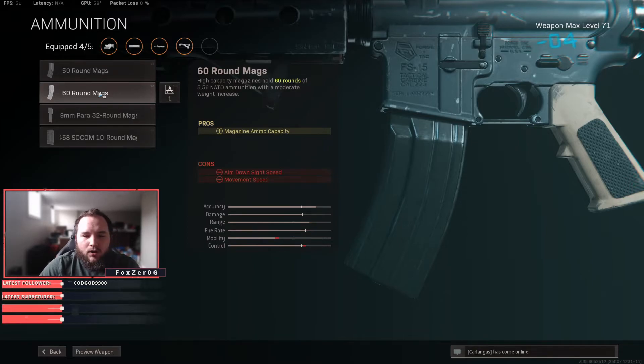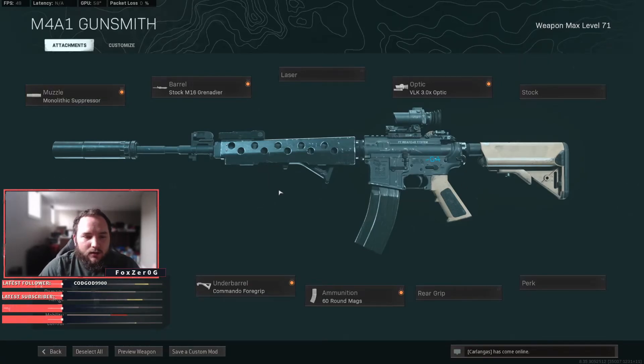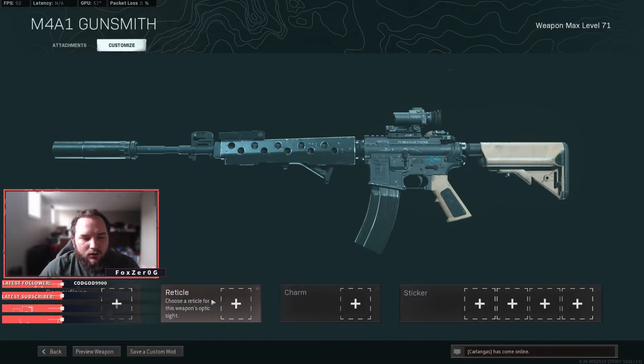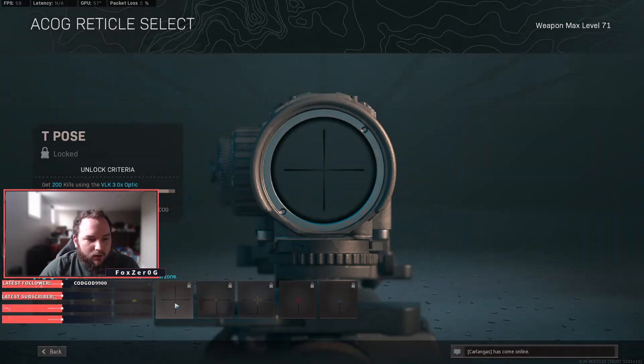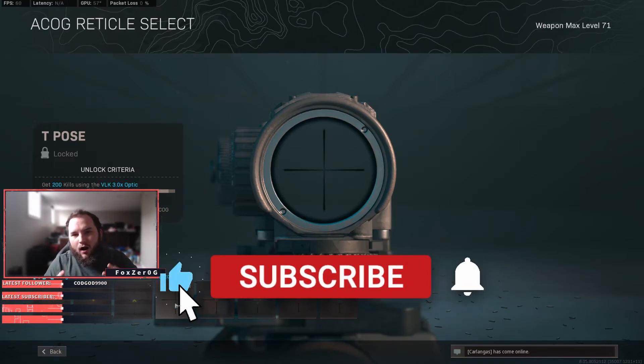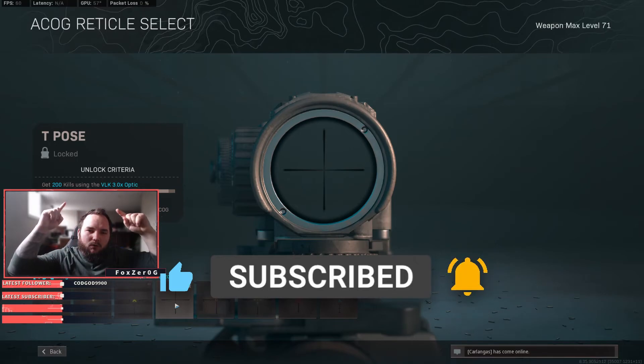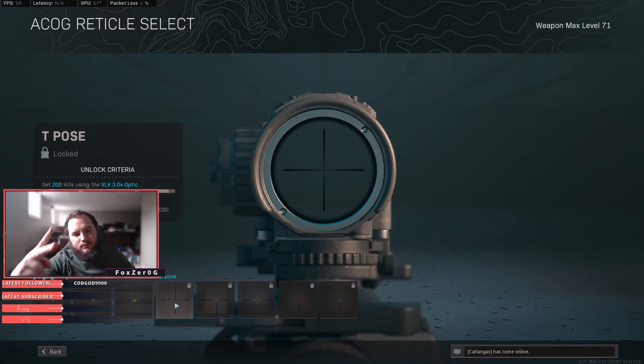For the magazine, you're going to want to run the 50 or 60 round — I would suggest going with the 60. Your aim-down-sight speed is reduced a little bit more, but you have that much more ammo to work with. Also, if you have it unlocked — I'm currently working on it — you want to run the T-Post stock so your recoil doesn't bounce as much. That's it for this video, I'm FoxerLG — this is the M4A1 you want to be running in Verdansk, take it easy.